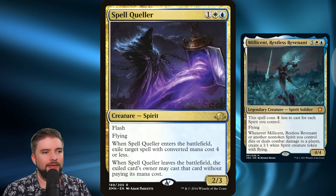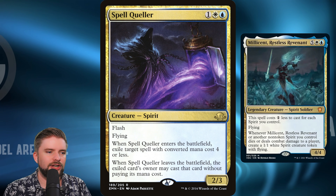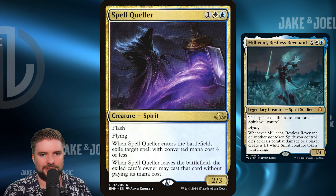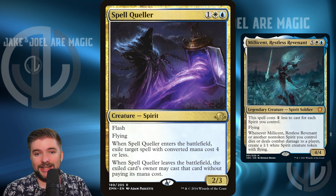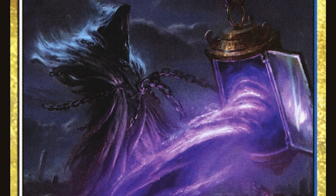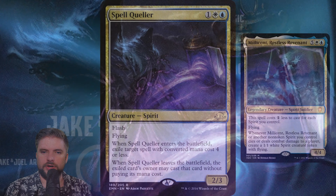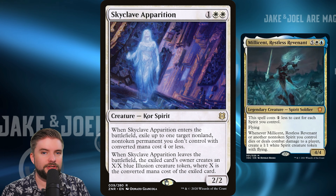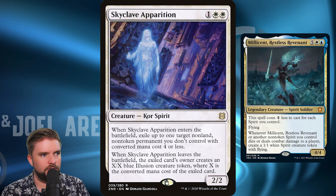Four dollars for Spell Queller — it's a little counterspell, a slowdown spell. Three mana for a 2/3 flash flyer; when it ETBs, exile target spell with CMC four or less. When it leaves the battlefield, they get to cast it without paying its mana cost, but you can delay — you can say I don't want that to happen right now. At the very least, we're playing a spirit onto the battlefield and stopping that four CMC spell. This card saw a lot of play in Pioneer Spirits, and I think it's relevant to play some of the best spirits in a spirit tribal deck.